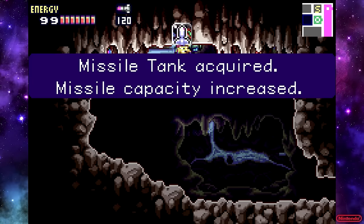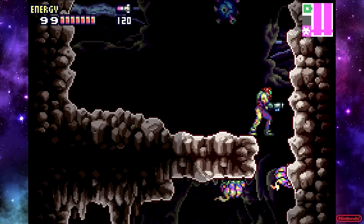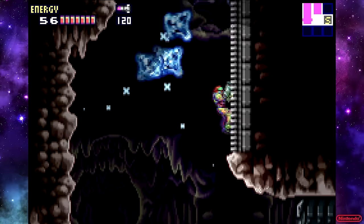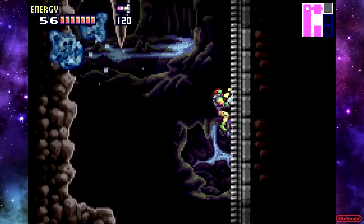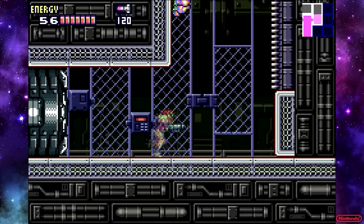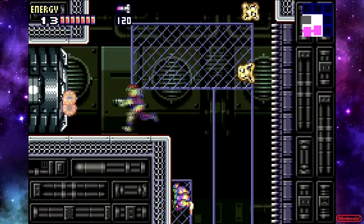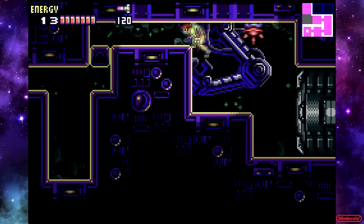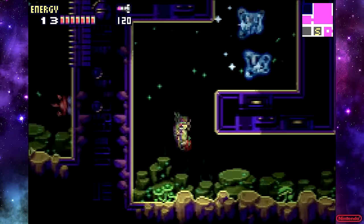The missile right here we can grab — just make a little loop here to get these two on the way out. Now that you have the Varia Suit, these things actually won't hurt you when they hit you. It's interesting that the Varia Suit in this game protects you from cold, because normally Varia suits are supposed to protect you from hot — but here the function is to protect from extreme temperatures, not just heat.